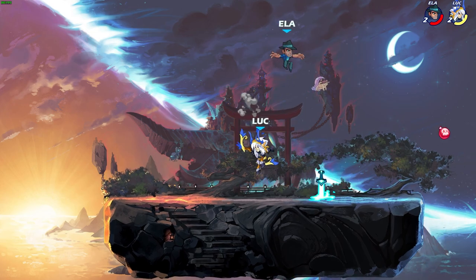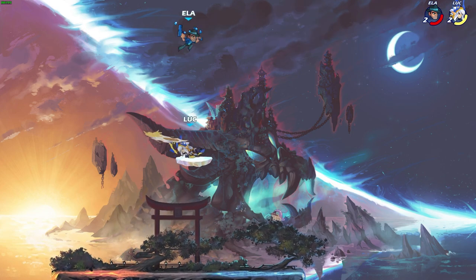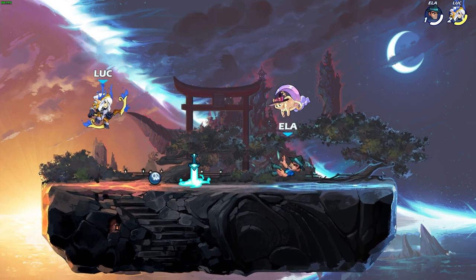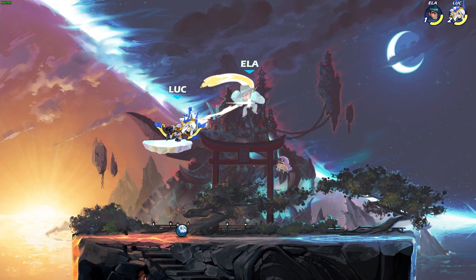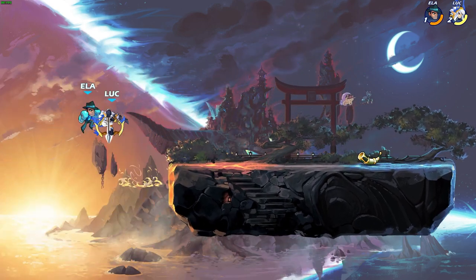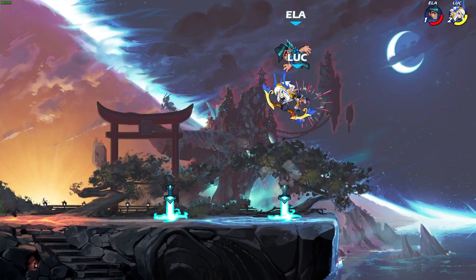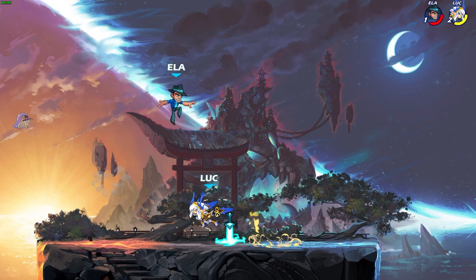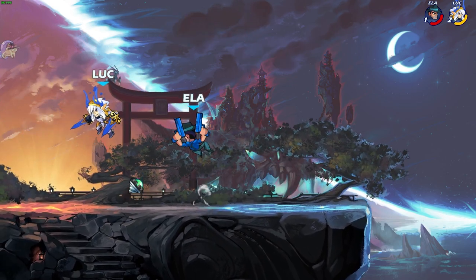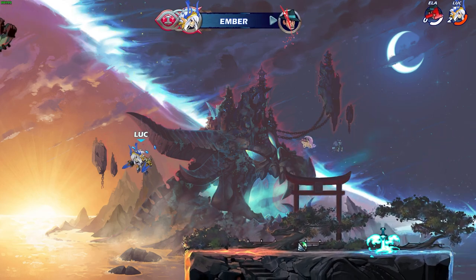She more than makes up for it with how strong her sigs are, especially the bow neutral sig — it covers a really big hitbox, comes out very fast, and is very hard to punish. Don't feel bad if you use it a lot, especially when they're in red, but even when they're not, if they're in that hitbox just do it. If you're not using Ember signatures you're not really utilizing her to her strength. GG dude, GG.